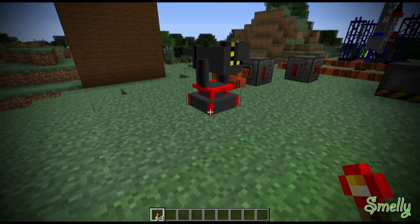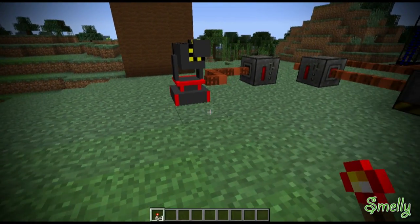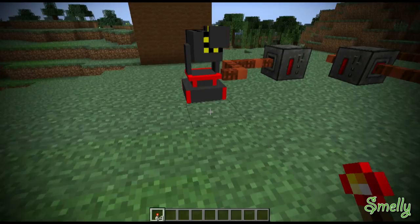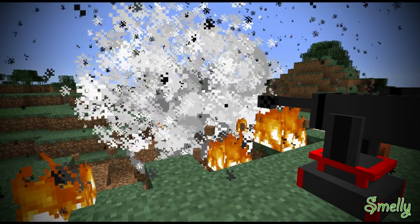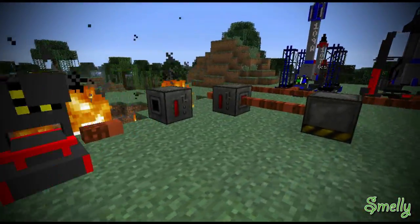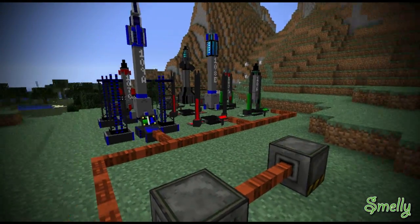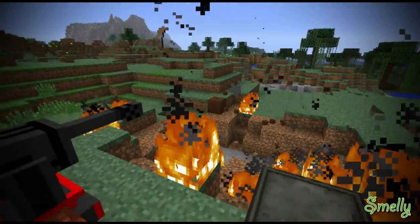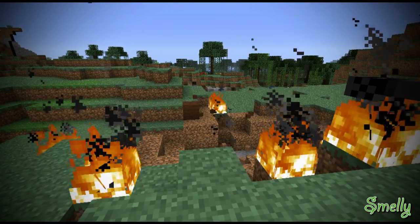The railgun is powered by redstone — any redstone current. Wow, that was actually a lot bigger than I thought it was going to be. I'm glad it didn't explode any of my missiles over here. That was the first time I actually saw that, so I didn't know what to expect.